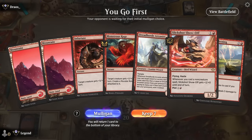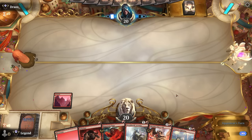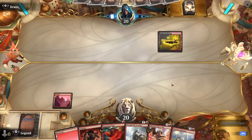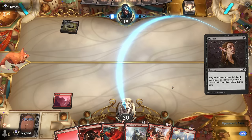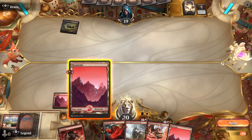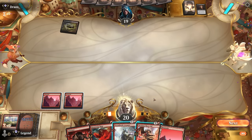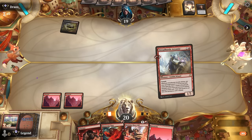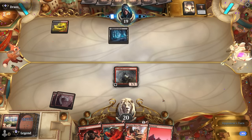We're on the play with a keepable hand—no turn one play but we've got some good turn two plays available. Facing black-red, and Thoughtseize at least cannot take my creature, so it's likely to take the Wizard's Lightning, which we can maybe get back with a Dreadhorde Arcanist. I don't expect my first creature to survive, so I could plot the Show-Off, but it doesn't do much next turn if the opponent keeps up instant-speed removal. May as well play Arcanist now.